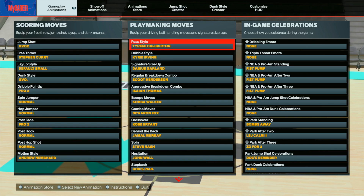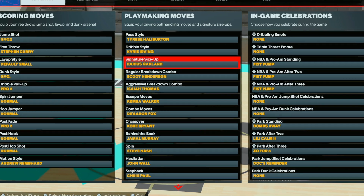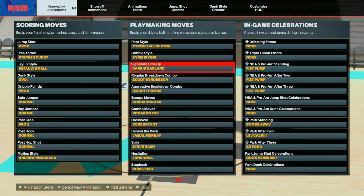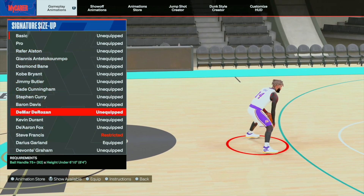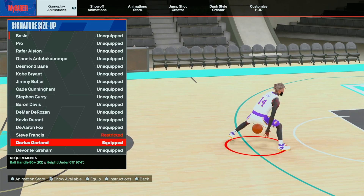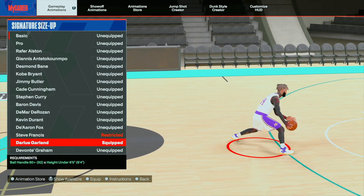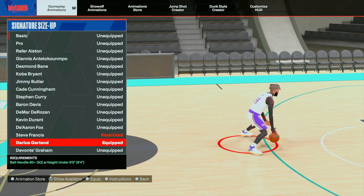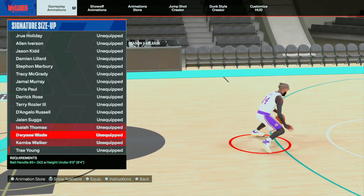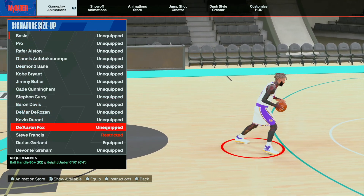These are the sigs I recommend you use on a build that needs guard-like sigs to get a bucket and run point guard. Darius Garland is going to be the best thing out there, and guess what — all you need is an 80 ball handle for it this year. Last year you needed a higher ball handle for Darius Garland sigs, definitely higher than 80. The 80 is good, and the 80 is pretty much what this is. It's your Steve Francis.